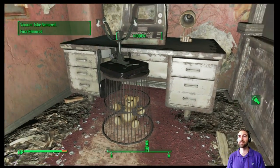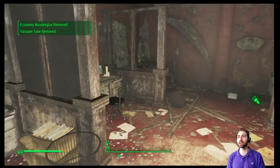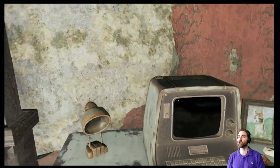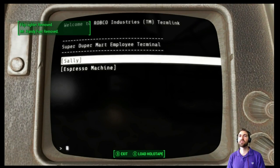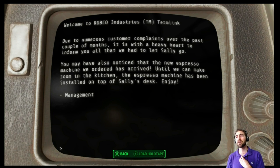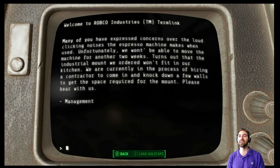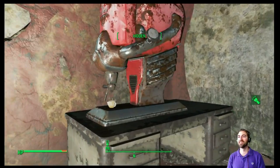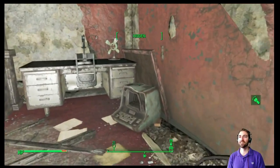Why the hell did they chain up this teddy bear? Odd choice. Dish rag — oh it's a kitten! Let's see what's on the terminal. Sally — due to numerous complaints over the past couple of months, it is with heavy heart that we had to let Sally go. The espresso machine was installed at Sally's desk. There were concerns over the loud clicking noise the special media makes when used, and they won't be able to move the machine for another two weeks. Poor Sally.